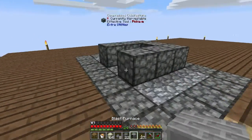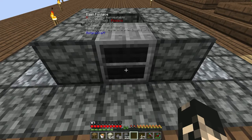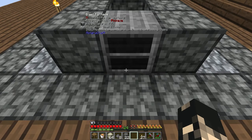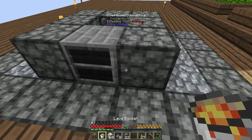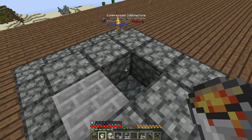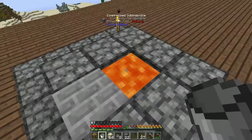The blast furnace requires an external heat source. You can see on my Whaler interface it's a temperature of 43 degrees Celsius. It needs to be roughly about 600 degrees Celsius, and to get it there, a bucket of lava above it, below it, or on the sides of it should get it there.